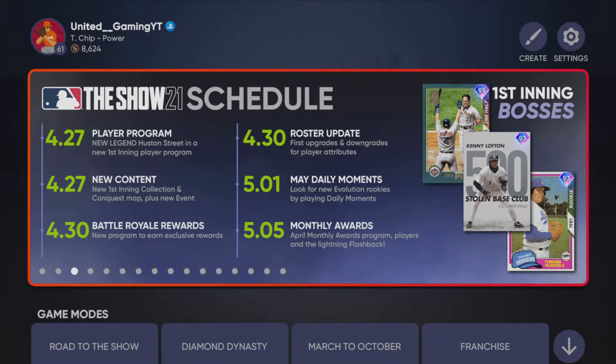Looking at the 30th, I think that's three days from now — I think that is Friday. So Friday we are getting a brand new battle royale program, which means 91 Jorge Soler is going to be gone and we're going to get a roster update. Then May 1st we're getting some new daily moments.